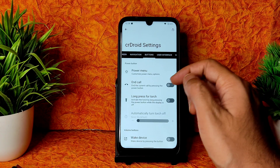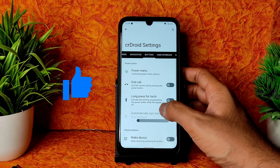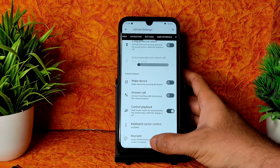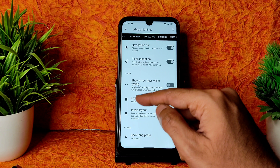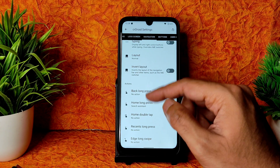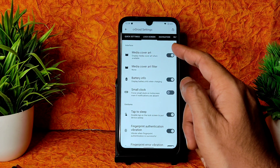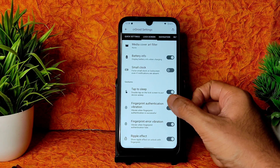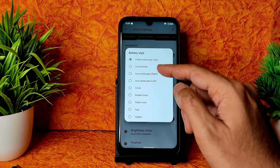Under buttons you get power menu and advanced restart options. End call with power button, long press to wake, and other button controls are adjustable. Navigation bar has pixel animation, arrow keys while typing, layout invert, back/home/recent long press and double tap actions, and edge long swipe gestures. Lock screen options include media cover art filter, battery info, tap to sleep, fingerprint animation, and ripple effect. Quick settings clock, date, and battery style are customizable.